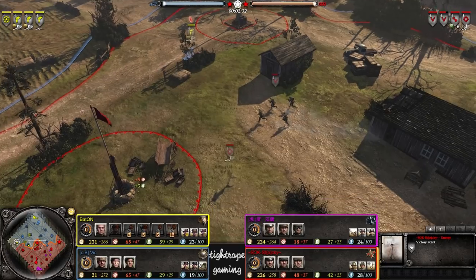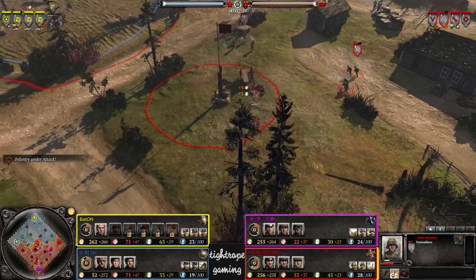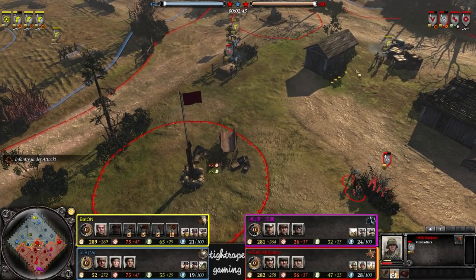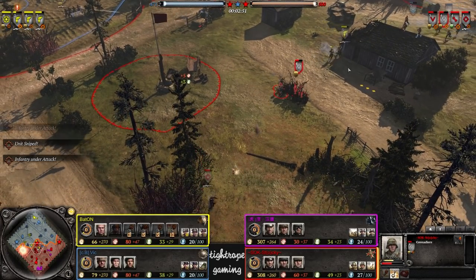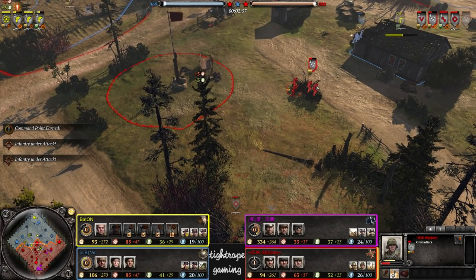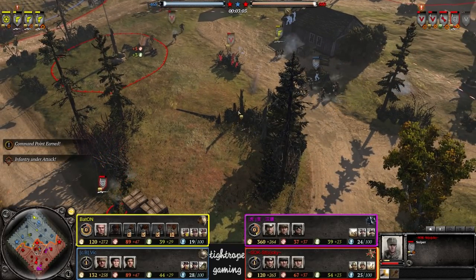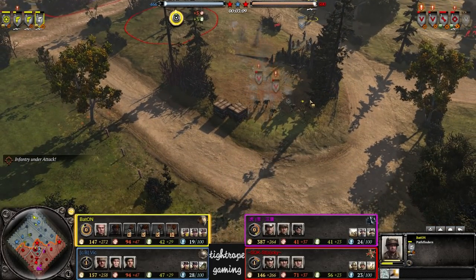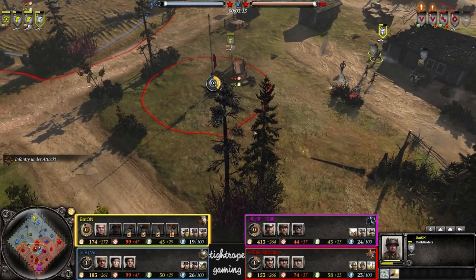The sniper did briefly reveal itself but the Pathfinders also reveal themselves. Shooting at the green it is. That was cool for the sniper though — Pathfinders charging in. That sniper gets some nice damage done, four kills already. This green is hanging on quite well considering how low they are in front of these Pathfinders. Being a little bit lucky. Small engagement there on the far side.